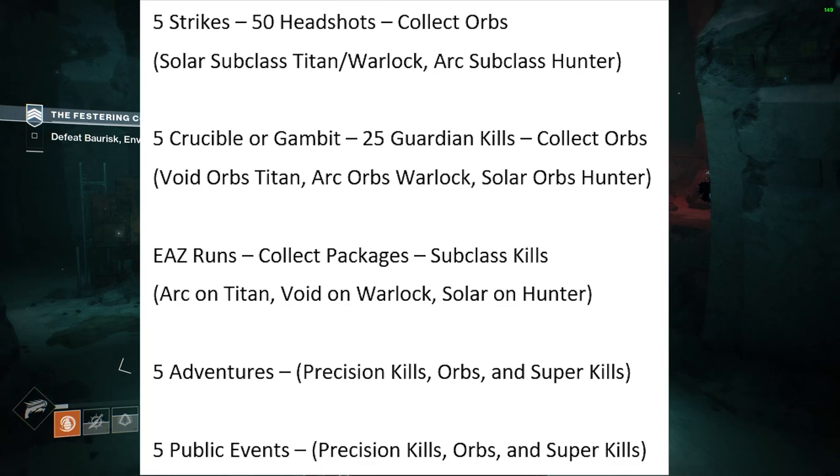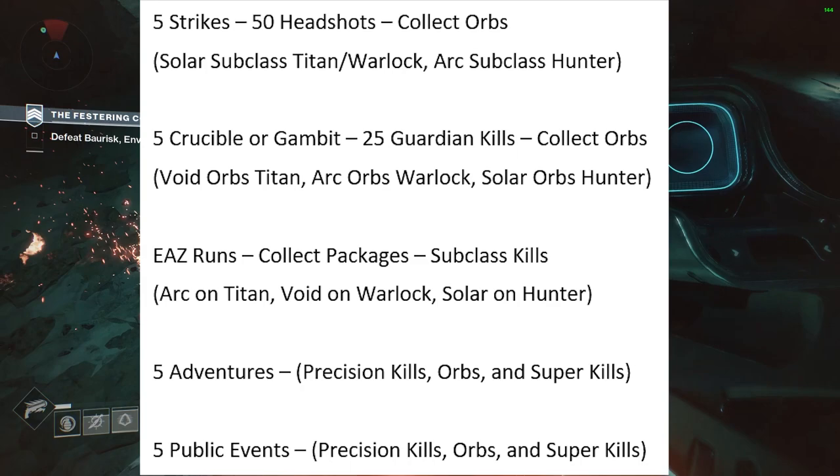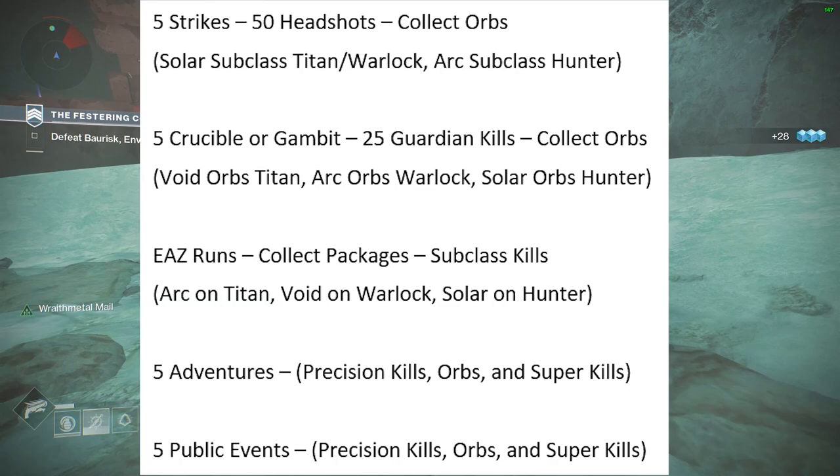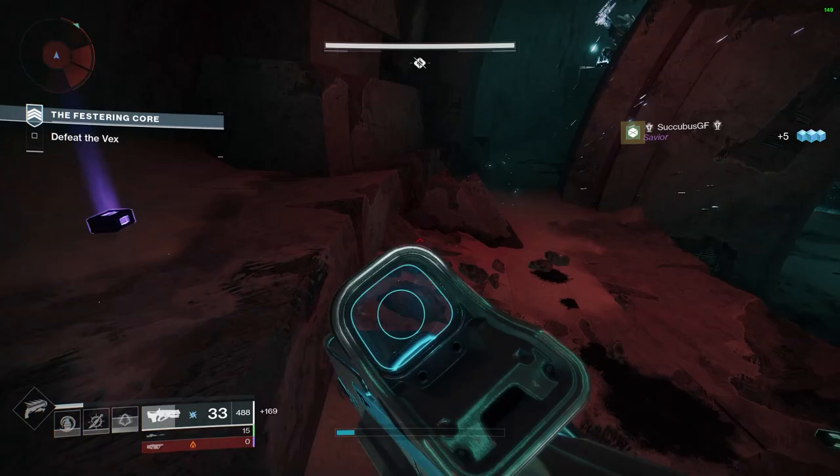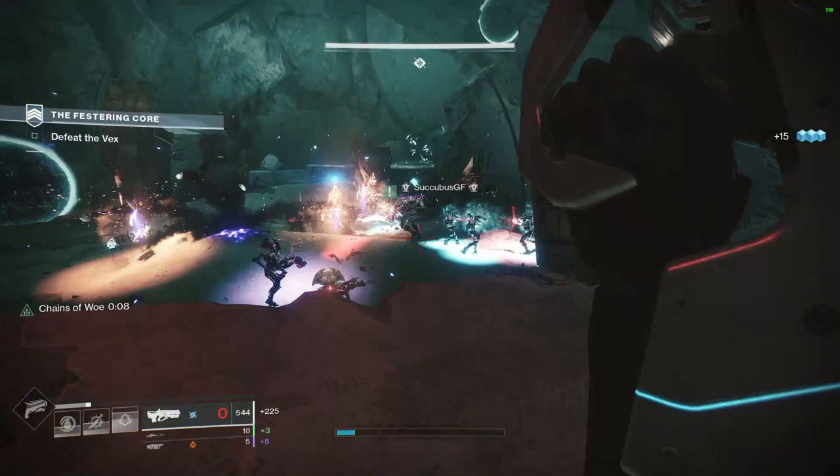From there, you need to complete five adventures anywhere in the game — this can help you finish out those precision kills, collecting orbs, and getting super kills. Once you finish those, you need to do five public events, again working on precision kills, orbs, and super kills. After going through these, if you still need a few extra kills, there's an objective to kill a certain race depending on your class — find a lost sector with that race to flush out anything you need before moving on to the renewed set of armor.